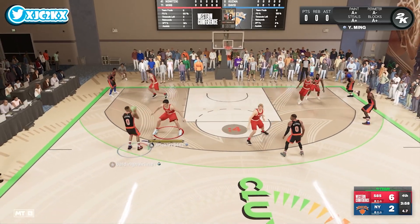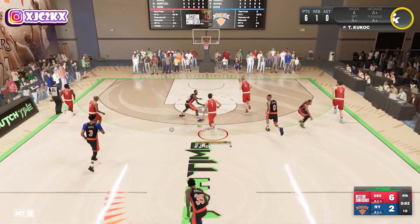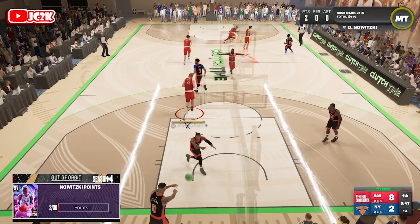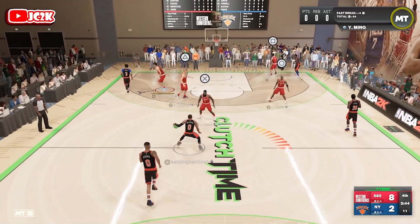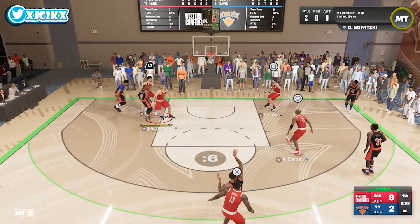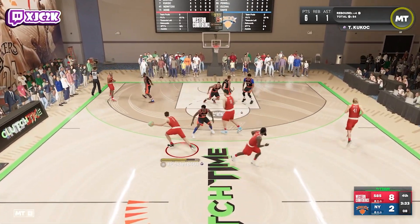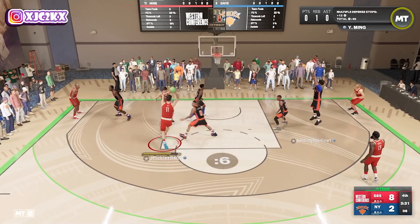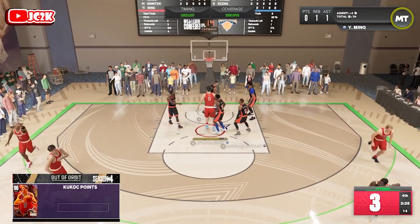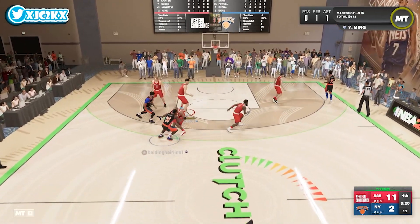Good defense on Kuzma — let's not give anything stupid up to Kuzma. He's just gonna try to launch over Yao and he's gonna wind up missing the shot. We're pushing the ball in transition — he's gonna give me an easy dunk with Dirk and we take that assist. Easy bucket — six points, a rebound, and an assist in just over a minute of gameplay. That's a very solid start for Kukoc in this game. Play the pop again — he's just trying to catch and shoot with Kyle Kuzma and he's forced two bad shots, neither of which have gone in.